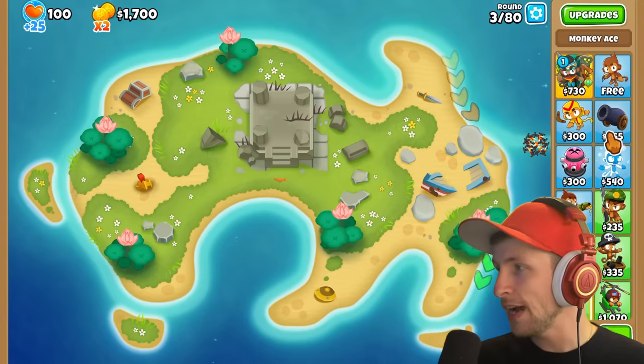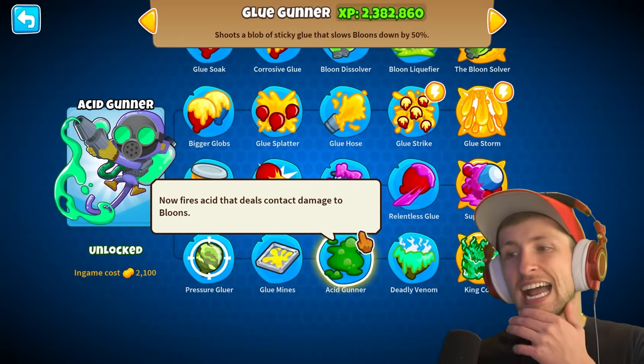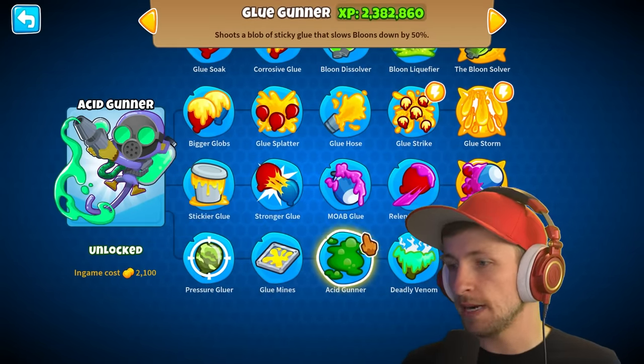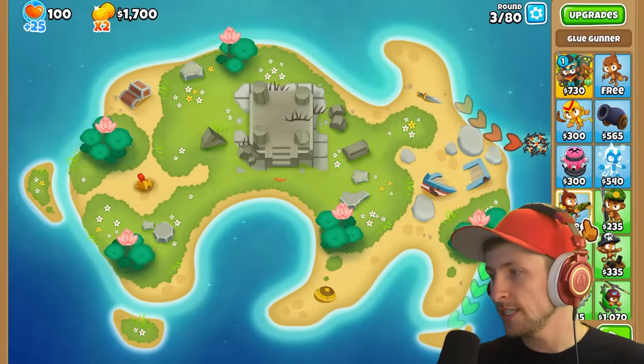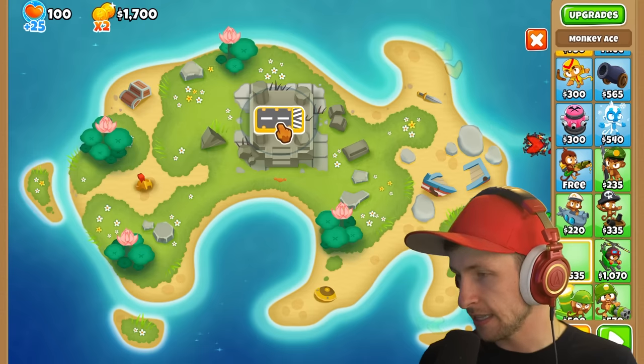Let's get this party started. Right in the beginning, I think this Glue Gunner is going to be insane, but we can't do it until we get Acid Gunner, and that's going to cost a little bit of money. So before we do that, let's go and get the Monkey Ace — I think that's probably going to be best.